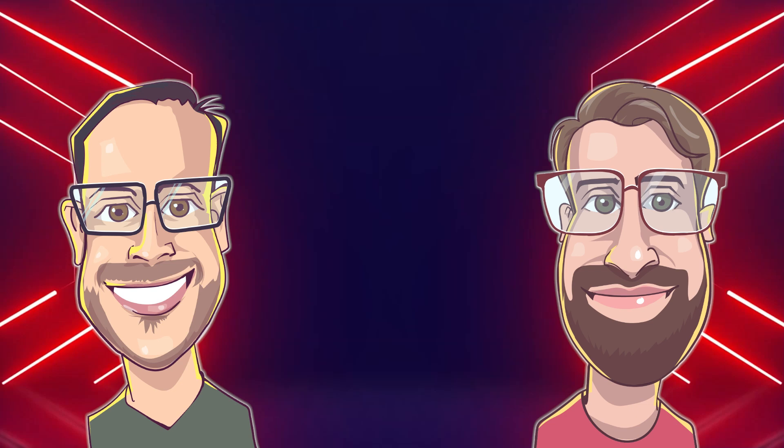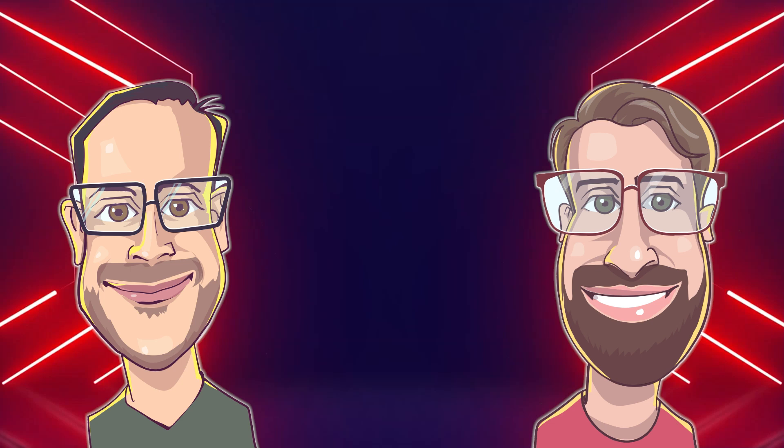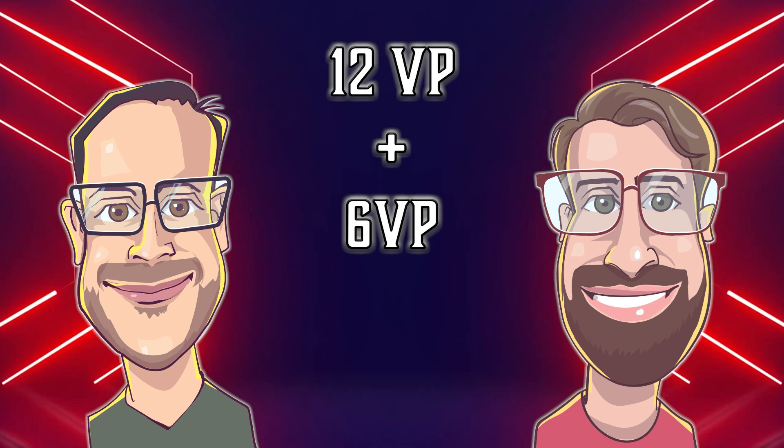You can score a total of 12 victory points, or VP, from the mission objective, 2 VP from each TAC Op for a total potential of 6, and you get 2 VP just for having every model on your roster painted to a battle-ready standard — hooray for free points! Tune in to our next video where we get into the nuts and bolts of how the game is played.